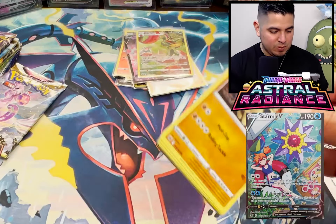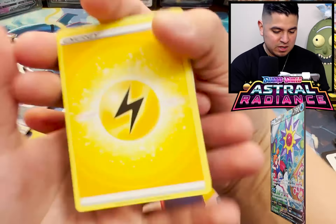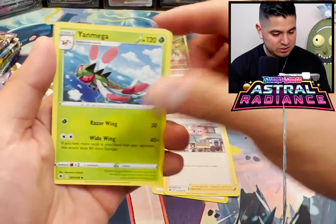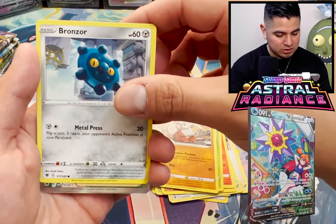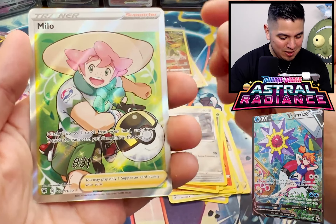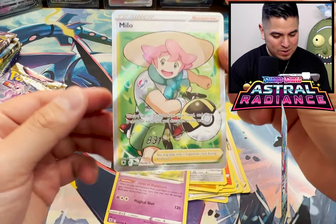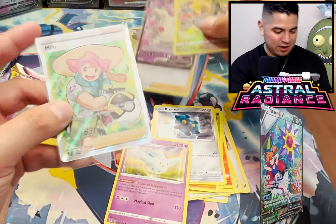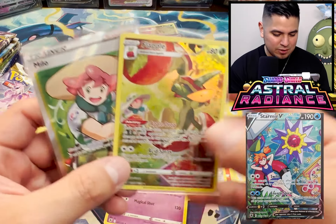I always wonder how people do this - like they just talk for 30 minutes with themselves, just making conversation while opening cards. Yanmega, Bog, Hippopotas, Cyndaquil, Scyther, Growlithe. Yo, what did we just pull? Milo Trainer Gallery! You saw that. And another Togekiss. We got a full art trainer - thank God. Flapple and Milo.